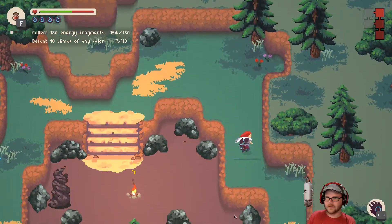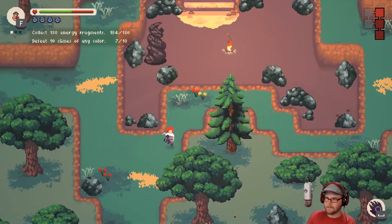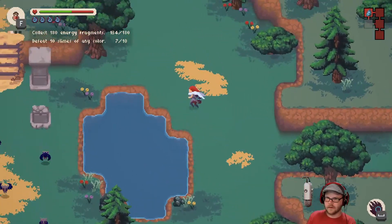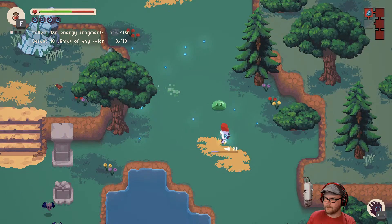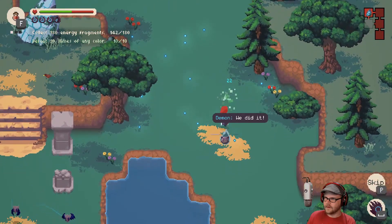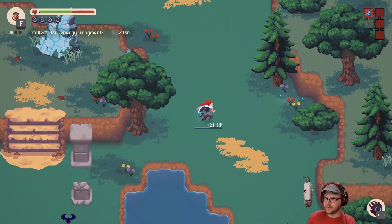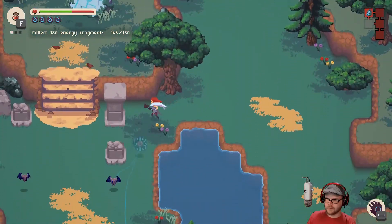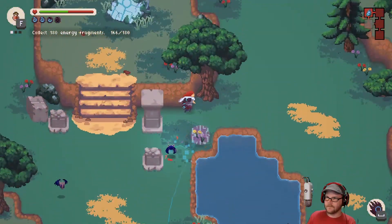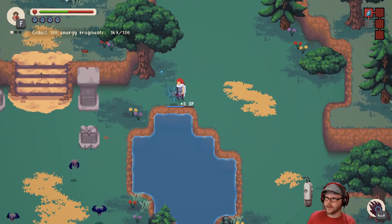We're up to needing to kill three more slimes. Let's go do that. Oh, I missed an experience thing over there. There we go — there's three slimes right there. We did it. Okay, I need just a few more of these things. Oh, there's some over here. Pick them up. We have — looks like a portal? Such happy music for all this demon killing.